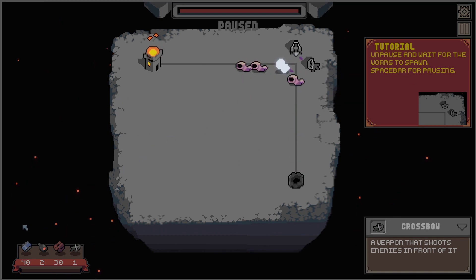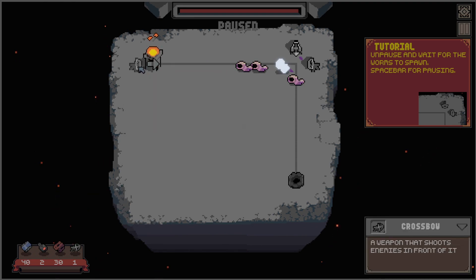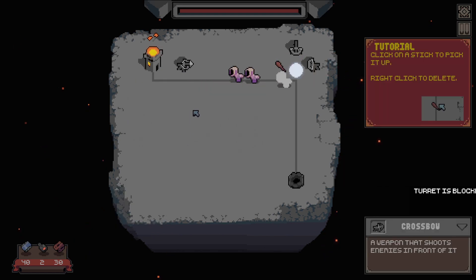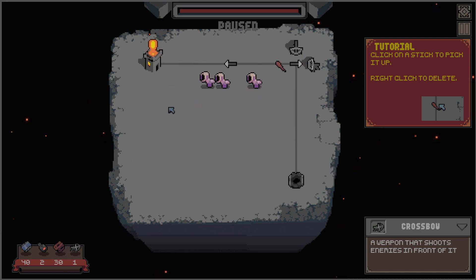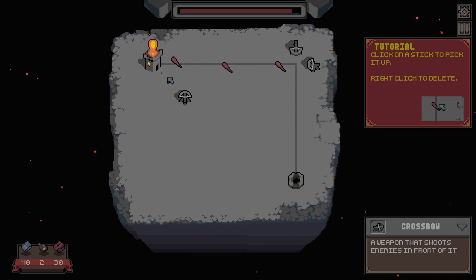I'm not doing good at all. Conveyor, assembler, wall — this is probably blocked. Of course this is blocked. Am I losing? Wait — interesting. That got rid of that line, but I'm still kind of getting damaged here. I have no idea what to do about this. Just hit one — okay, that kind of works.